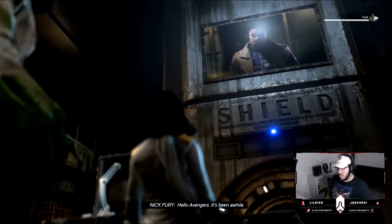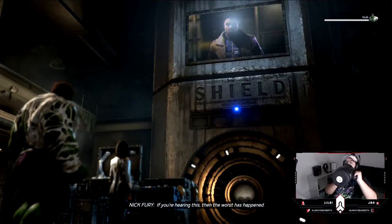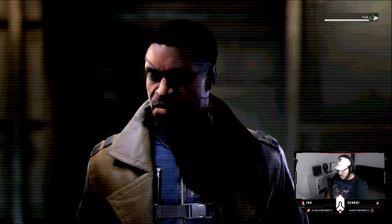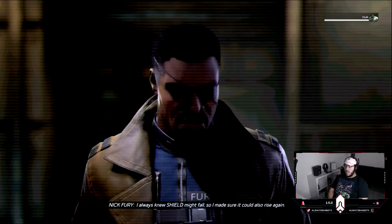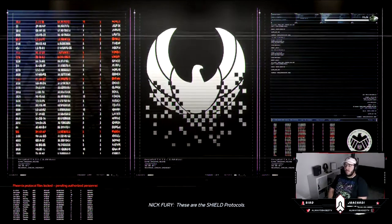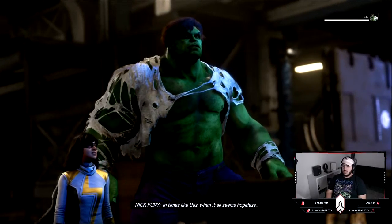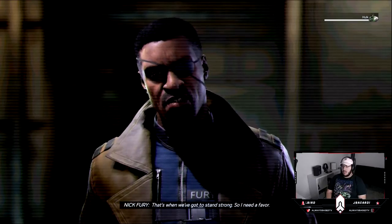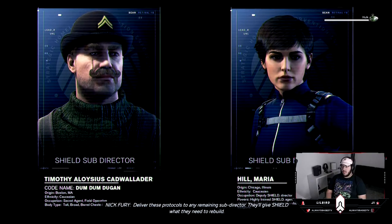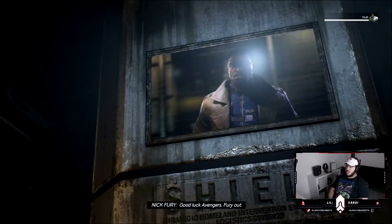Hello Avengers, it's been a while — Nick Fury! If you're hearing this, then the worst has happened. I'm gone, and that means I need you now more than ever. I always knew Shield could fall, so I made sure it could also rise again. These are the Shield protocols. Shield was built to protect the world — in times like this, when it all seems hopeless, that's when we've got to stand strong. So I need a favor: deliver these protocols to any remaining subdirector. They'll give Shield what they need to rebuild. Good luck Avengers — Fury out.